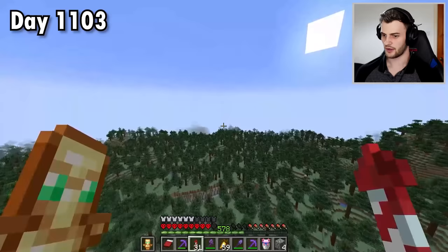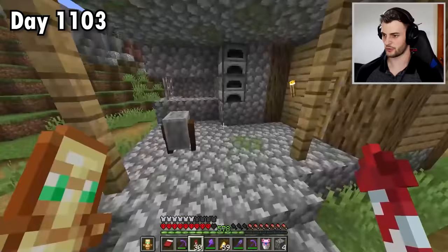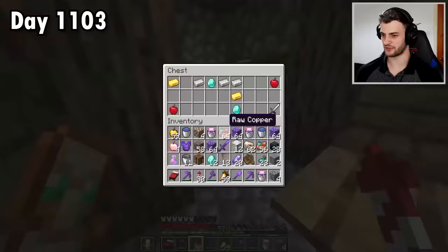An extreme hills biome is the perfect place to find them. Look at this - a village situated just by the mountains with a blacksmith. I don't know what I could possibly find of use here. You know what? We'll take the diamonds. Diamonds are no longer for peasants, apparently. They are completely useless to me, but they're pretty cool. Flex.